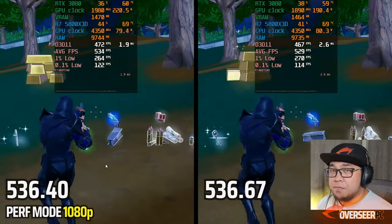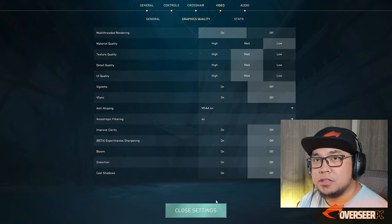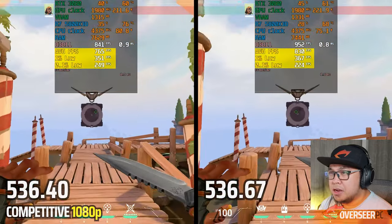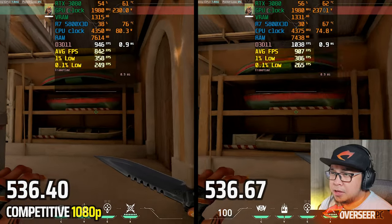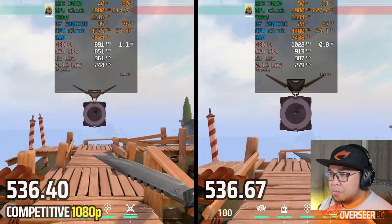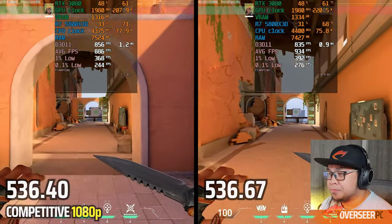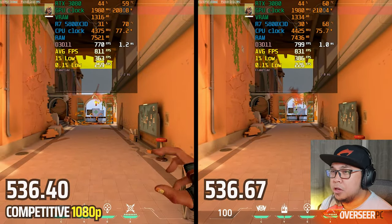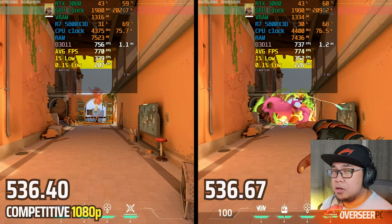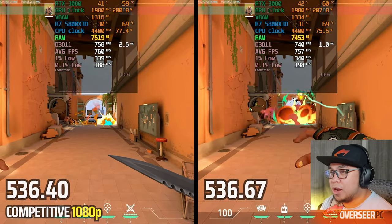Next up is Valorant, competitive settings at 1080p — just basic driver testing, no 1440p. Both start strong but the latest driver pulls ahead with a big difference in 1% and 0.1% lows. In heavy action scenes, 1% lows, average FPS, and 0.1% lows all go to the latest driver. Definitely use the latest drivers for Valorant if you want more FPS. VRAM is slightly the same and RAM usage is slightly less.